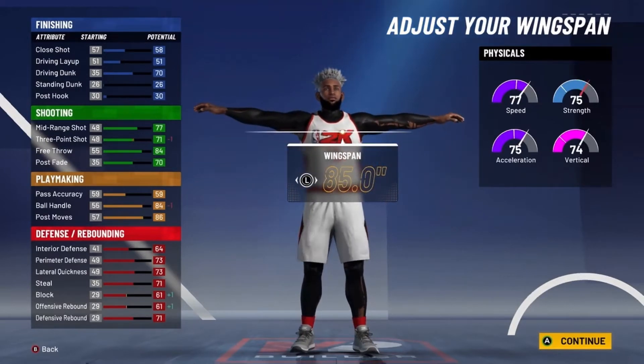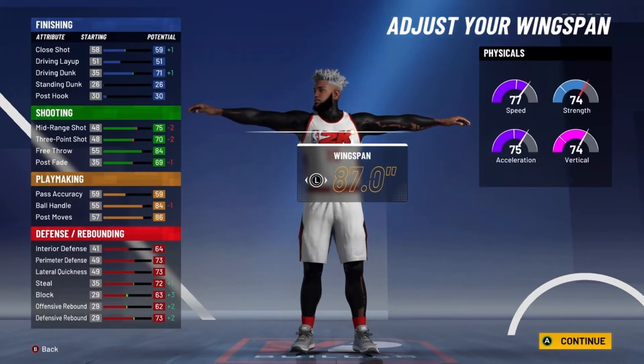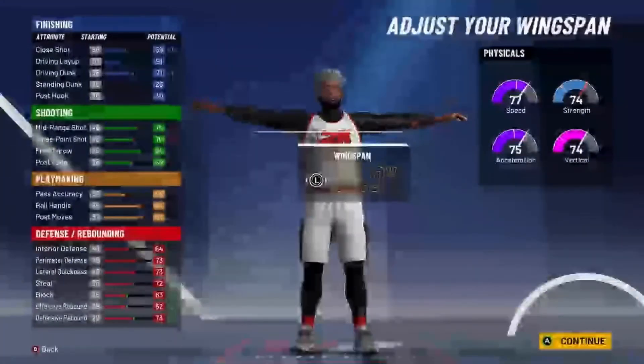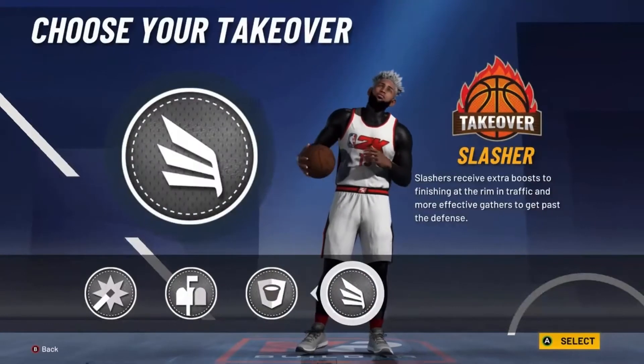Now for your Wingspan, I'm going to go with 88". You're probably asking why not go with 87" — that gives you a 73 Pointer. But if you go with 87", you're not going to be able to get Slashing Takeover, as you can see. If you go with 88", you will be able to get Slashing Takeover.